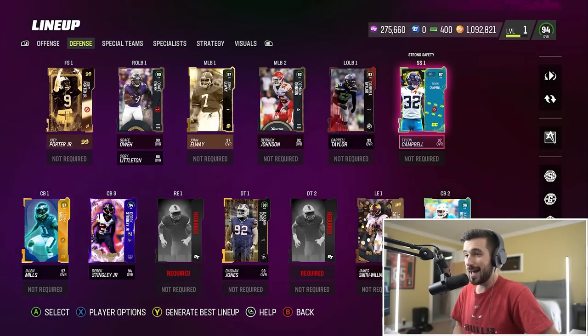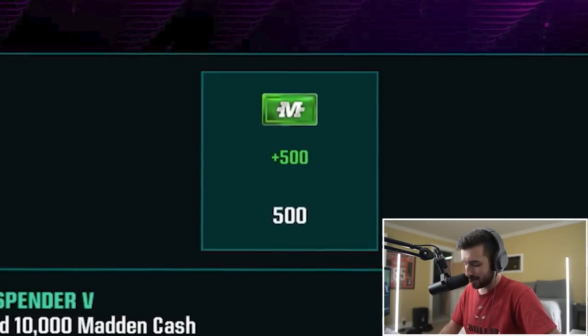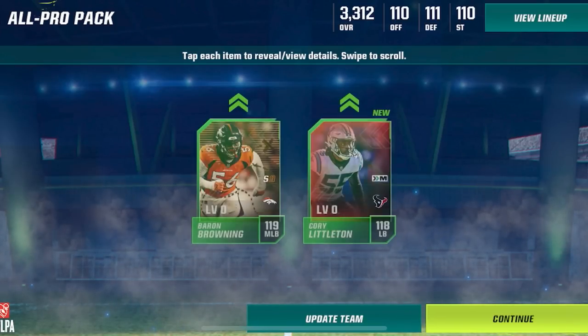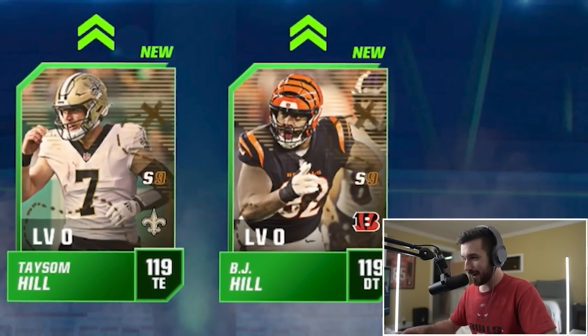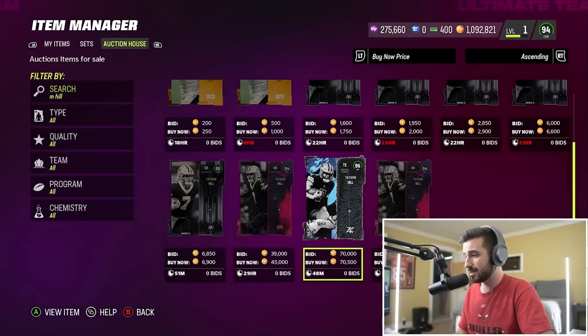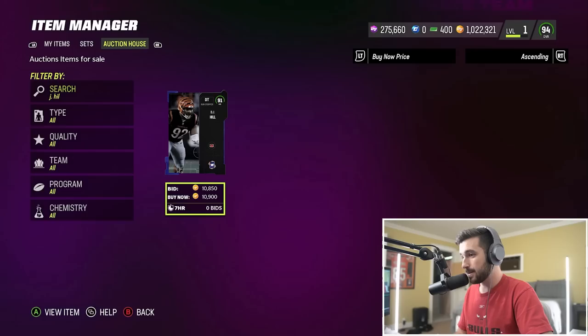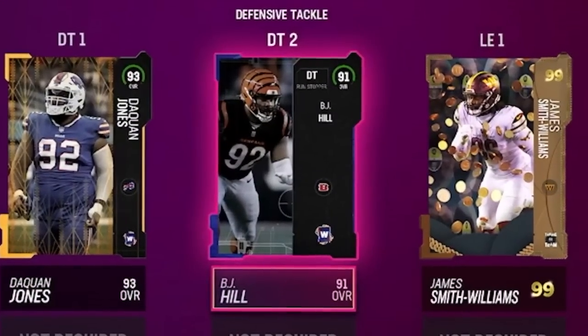We don't want gold overalls at any position, but we've got a lot of work to do on the offensive line still. With 2,100 Madden Cash left and several positions to fill, the all-pro packs will take us home. One pack gives us Taysom Hill at tight end - a position we needed - and BJ Hill, a defensive tackle, another position we needed. Taysom Hill is our one and only tight end at 80 overall, and BJ Hill goes in as defensive tackle number two.